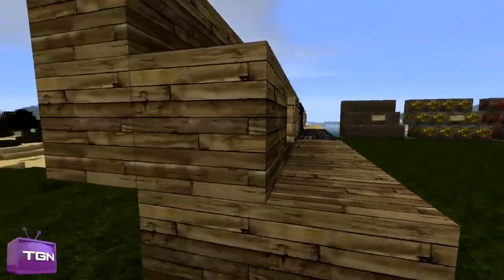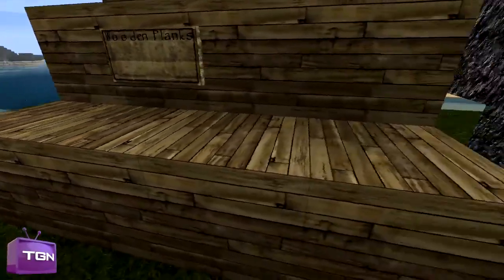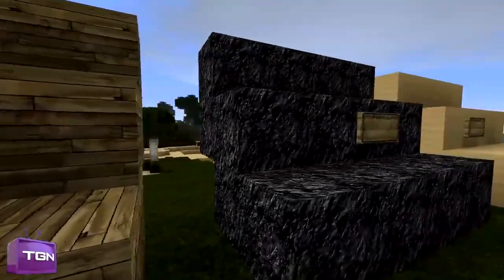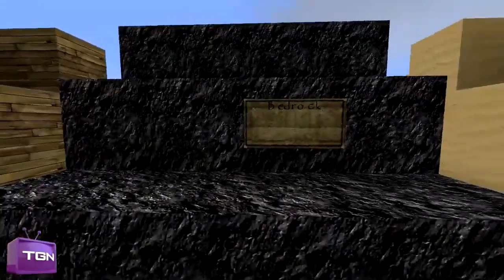Here you have the wooden planks, and I like this — this is probably one of the things I like the most about this texture pack. The wood makes it look very nice for if you're building porches or any kind of wooden house, really. It just gives it a nice wooden feel, and it's very good for designing with this texture pack.